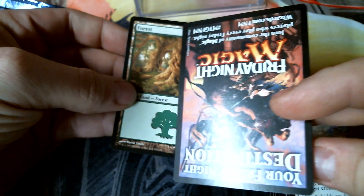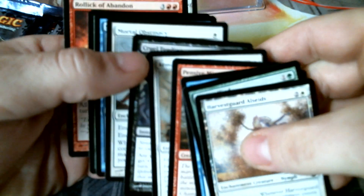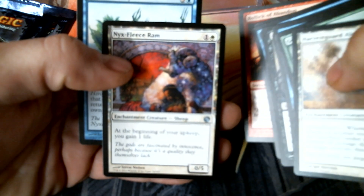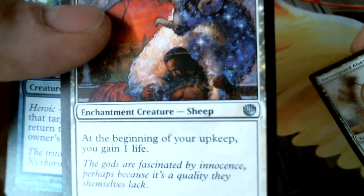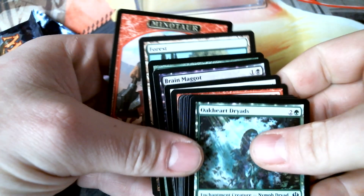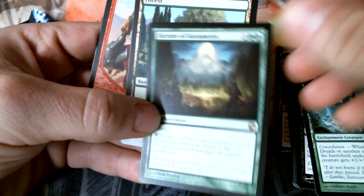We got Dictate of the Gods — not bad I guess. Oh, this was back when we had just ad cards. Pensive Minotaur. Nyx Fleece Ram — that's a card. Hey, it's not worth a lot but I use it a lot, so I'll take it.